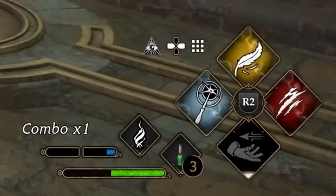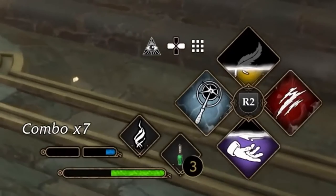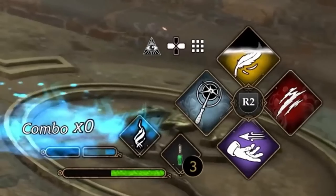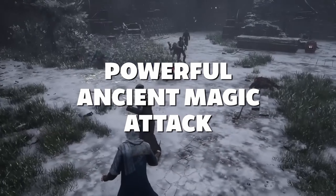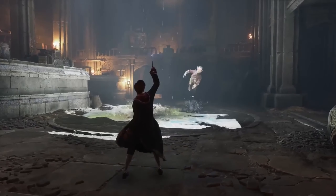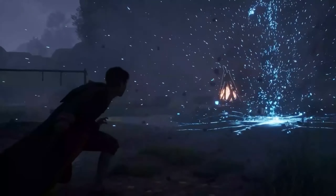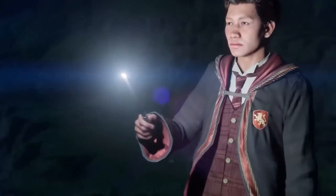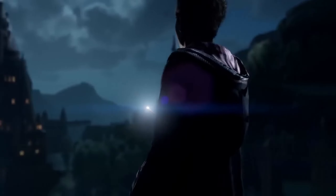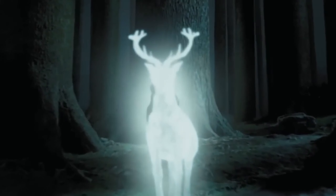Circling back to wrap up the combat system: your UI will feature the Spell Diamond — four spells you can maneuver and position, drawn from a total of 20-plus unlockable spells. This gives enormous versatility for different player setups, including close range, far range, and different magic types and masteries. There's going to be a lot of guides on YouTube covering different play styles.